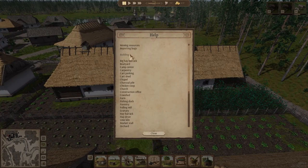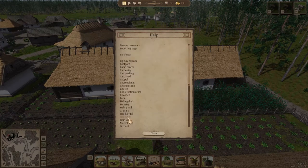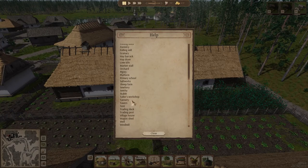We now have a centralized help window, which is very helpful and literally has all the information you could possibly want on absolutely everything. To go back to the previous menu, just press 'Back to Contents.' It has literally everything — I'm going to be using this a lot.